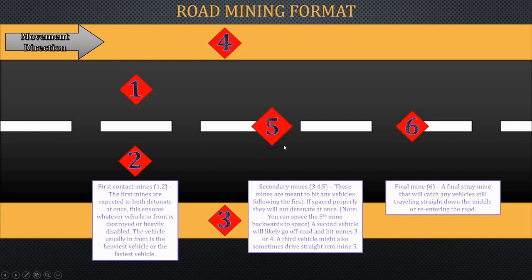If it drives straight, it'll meet with these mines. That's the purpose of them. Mine six is here to catch vehicles that get past the other mine and drive straight, or vehicles that re-merge onto the road. The way you want to place these, you want to space them by 10 to 15 feet apart, and you want to space this section maybe 20 to 30 feet apart. What's going to happen is these two mines are going to blow up at once, ensuring whatever the first vehicle is gets destroyed. Pretty much you just want to make sure that none of these mines detonate one another. If you need extra space, you can space these two mines apart horizontally, and you want to give the vehicles space to re-merge onto the road.